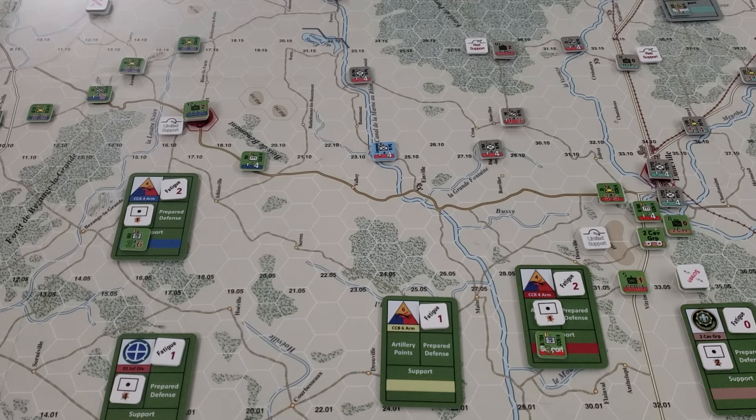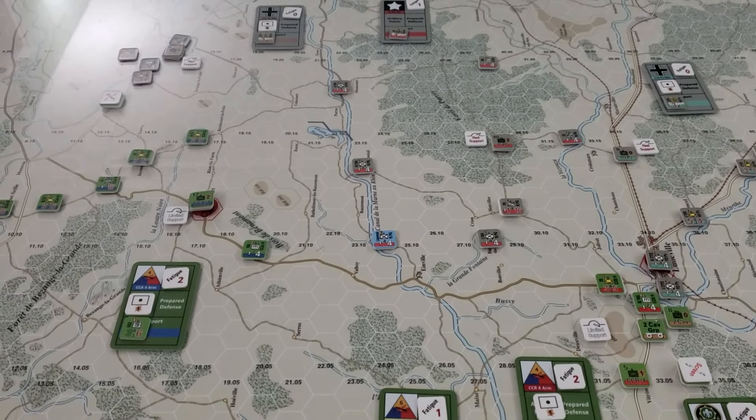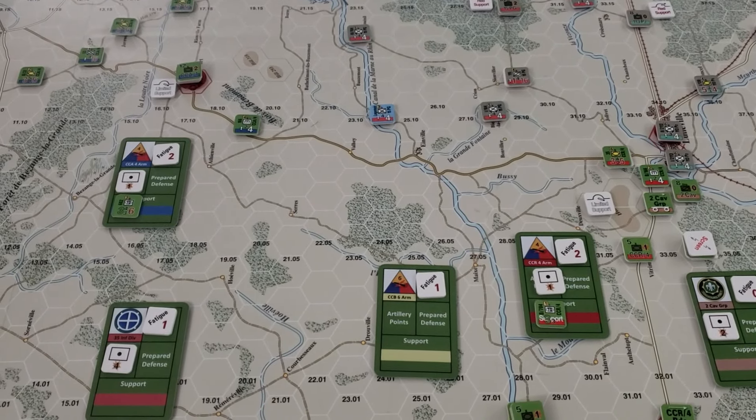Turn one was an interesting turn. Out of 13 total turns, the first turn was momentous. The Germans came on strong — they've taken Lunaville, which is really great defensive terrain because it's a city beyond a river. The Americans tried to make an assault across that river and it went extremely poorly, which may set the tone for much of the rest of the campaign. Sending one of the Panzer Brigades was sufficient to take a victory hex, and the other is making progress in the east and north, trying to chip away at Combat Command A of the 4th Armor.